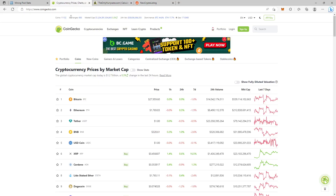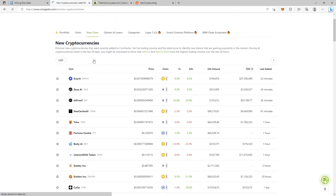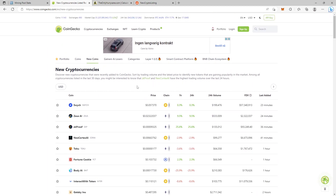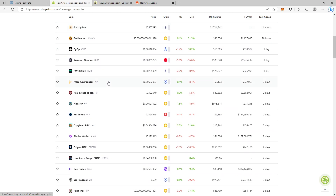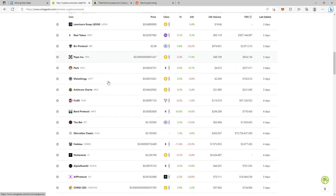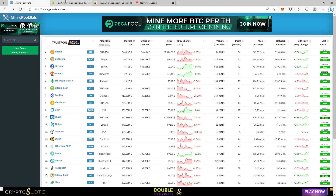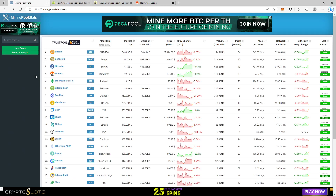Another page you can check for new coins is coingecko.com. On their main page there's a tab where you click on New Coins and you can see coins added 23 minutes ago, 24 minutes ago, 36 minutes ago, etc. However, not all of these are mineable — many can be just tokens that you need to trade or something like that, so you have to check if it's a mineable coin.